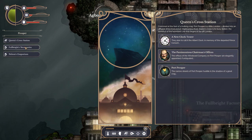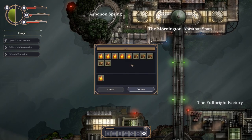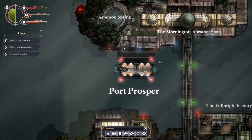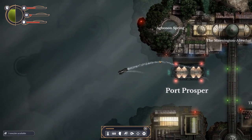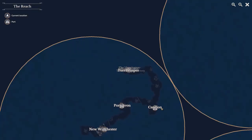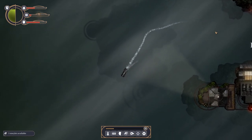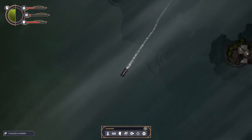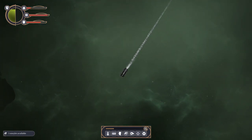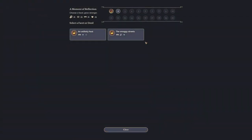Do we need any shops? We've got loads of stuff - in fact so much we're going to have to jettison some. It has been a prosperous visit to Port Prosper, conveniently enough. But now we are going to head back, noisily, to New Winchester. There's literally nothing out here at the moment. But look, it's glowing! I've levelled up to number two - I can choose a facet. An unlikely hall or the Smoggy Streets.